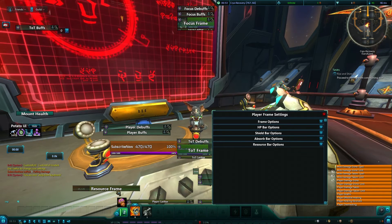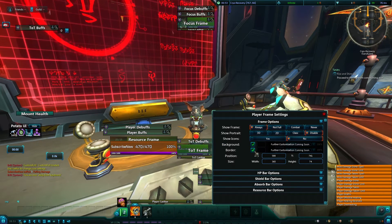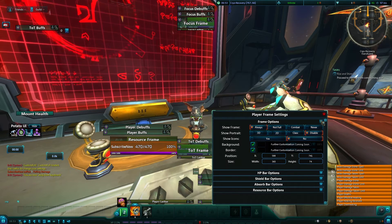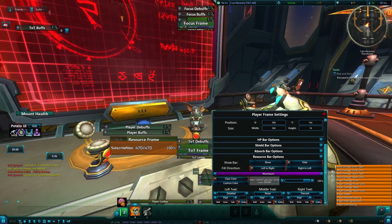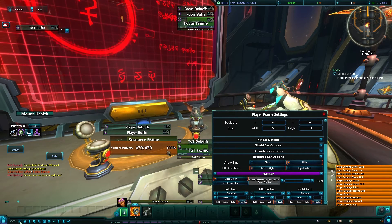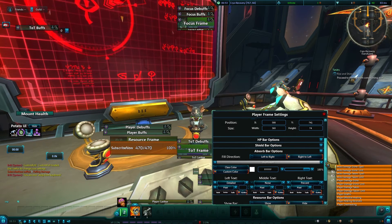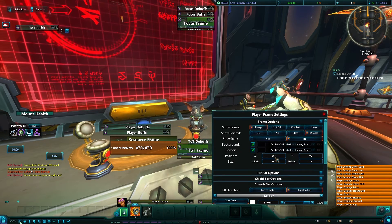Because you have your resource frame, you don't really need to have your resource bar on, so I like to just go ahead and turn it off. My shields will be above, and then I'll have another bar that would pop up if I get any absorb. Again, you can customize it however you want.